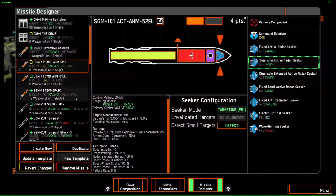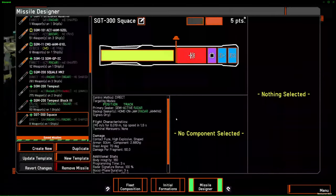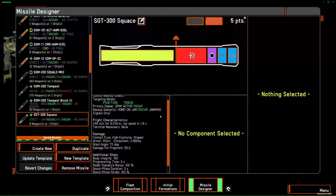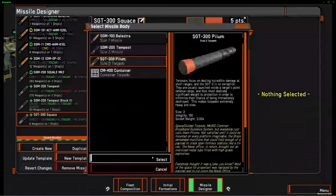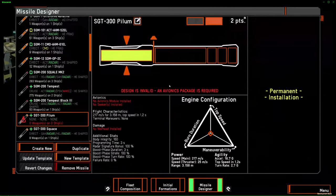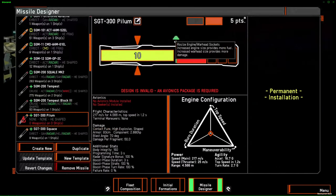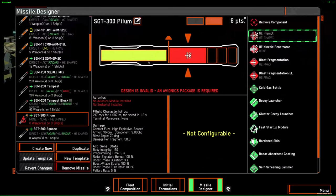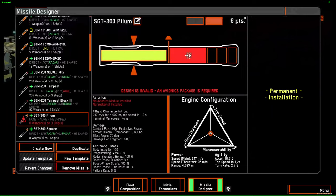Torpedoes are your short-range option for missiles. They carry very large warheads. The range is not amazing, but they deal a lot of damage at short range. They also have a lot of health — body integrity is 160. They are quite fast at 270 meters per second, which means they're boostable. There are two main types of torpedoes: very cheap ones to put on cap sprinters to defend yourself against shuttles, and offensive torpedoes to kill ships.